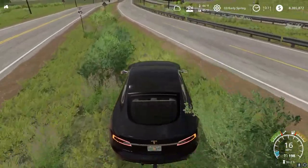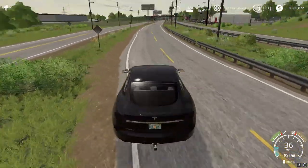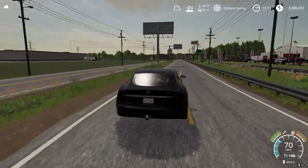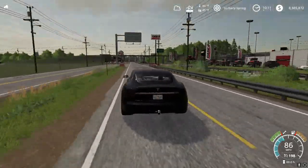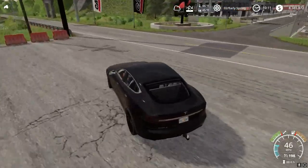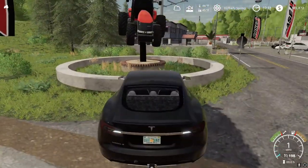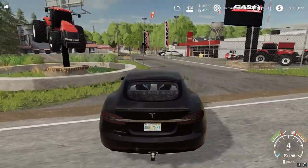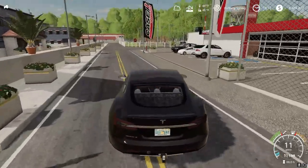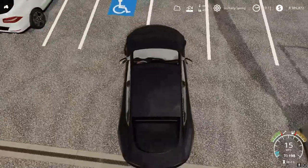If you haven't checked this out yet, all the mods are going to be linked in the description. If it's not there, you can just Google it — search up FS19 and the mod you want, for example the Model S. Just search 'FS19 Tesla Model S' and there should be a link. I recommend using Mod Network or Mod Hub to download all your mods, but it's all up to you.